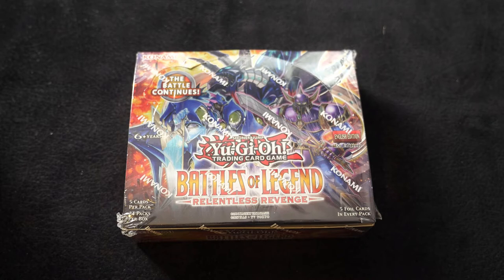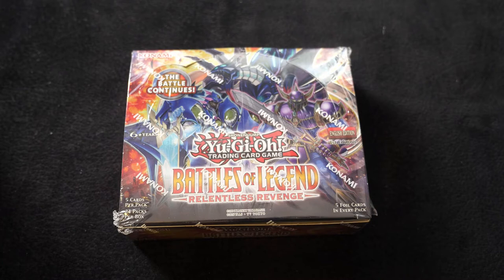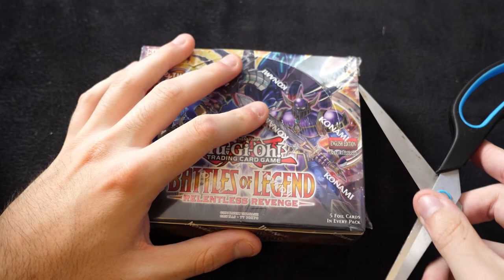Hello and welcome to another unboxing for the Cool Kingdom YouTube channel. Today we are taking a look at the brand new Battles of Legends: Relentless Revenge set, which just came out for the Yu-Gi-Oh trading card game. There's some really cool stuff in here, some interesting reprints, and the new fairy tale stuff as well as the Gumblar Dragons.